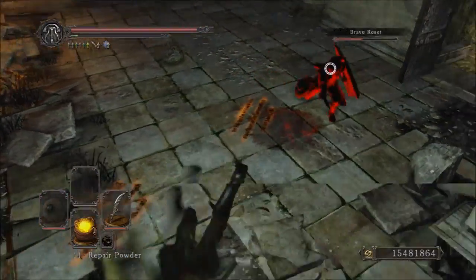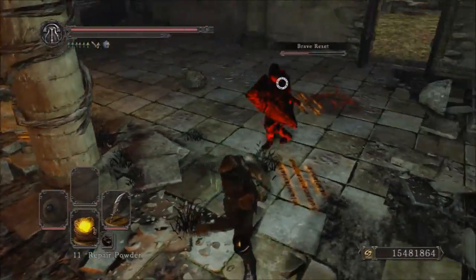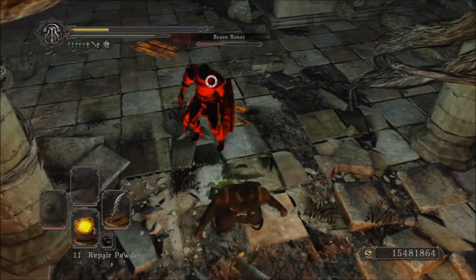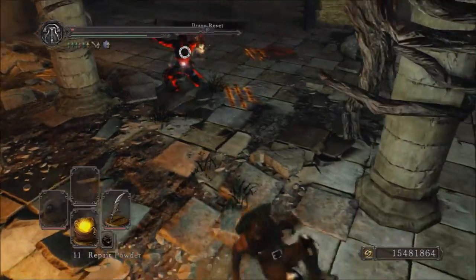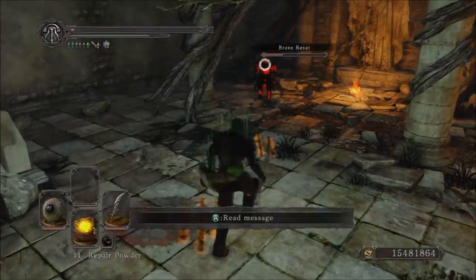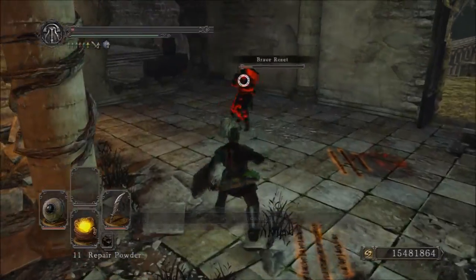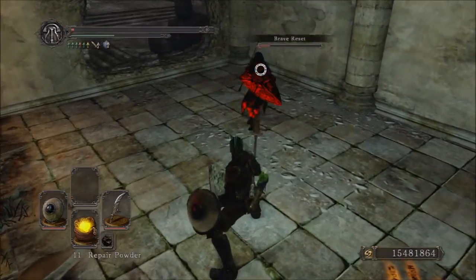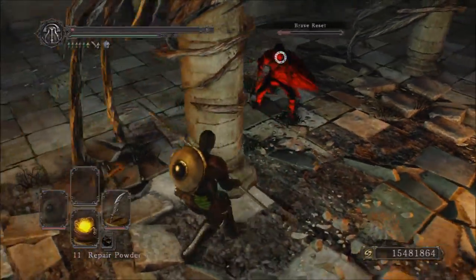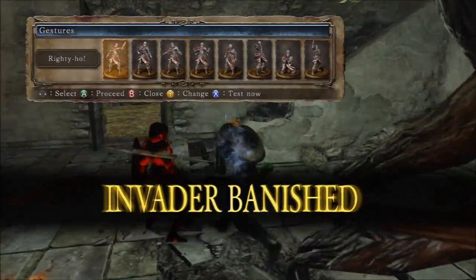Even later in the video, I believe in one of the last fights — the second to last or very last, can't recall which — I hit a 752. A little bit ridiculous. It's a full 100 damage plus over its Attack Rating. So the biggest pro of this weapon is its damage output, because it really does not reflect the Attack Rating at all, and that's a very, very good thing.